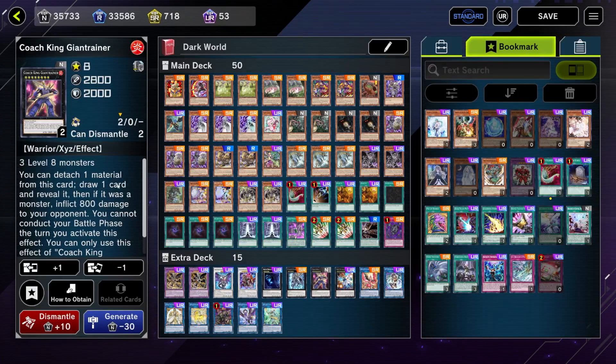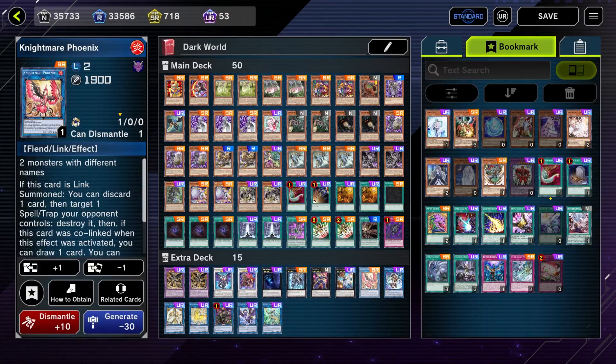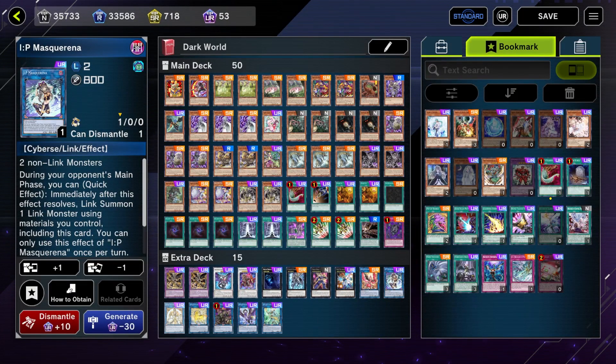One copy of Coach King Gaia Trainer — Giant Trainer lets us draw three cards if you have three level eight monsters on the field. If we summon a Chaos Ruler using the Punk engine, that's two out of three level eights already, so it's essentially free. Nightmare Phoenix is in here because I hate backrow decks. IP Masquerena because we're going to have a lot of materials on board.